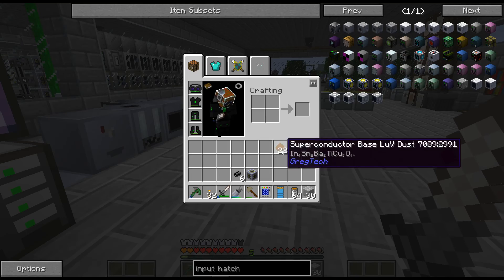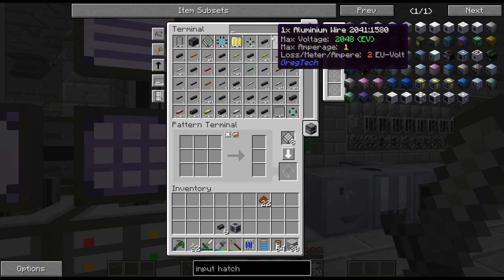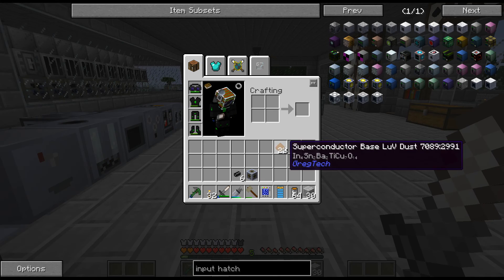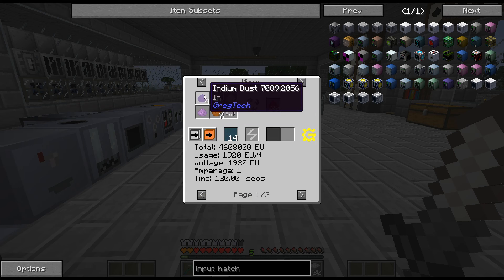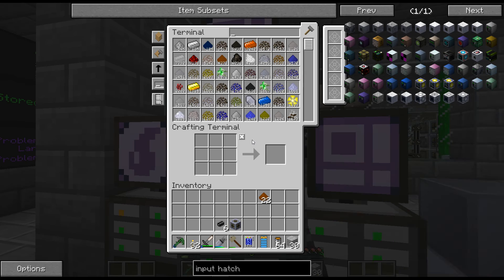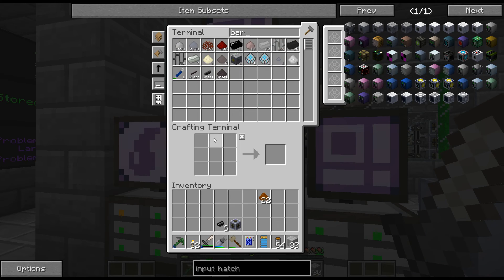So basically I just wanted to set up the superconductor now. I need indium, and I have a bunch of indium, but if we look at this — that is 4 indium for 30, that is a lot of indium. And barium — barium's another one that I don't have a whole lot of.